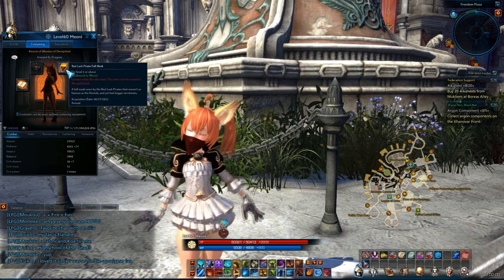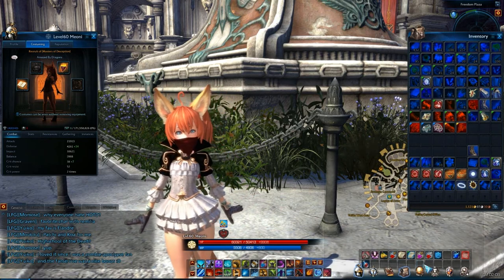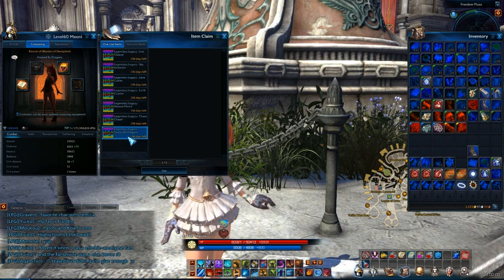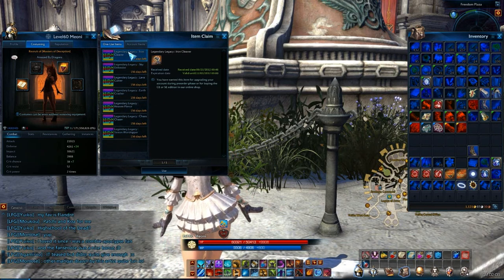That's a really good thing, and a lot of games could be learning from this system, because it means you can basically make your character look how you want instead of how the game wants. I'm just showing you the menu here — this shows that you can claim all of the items in-game.